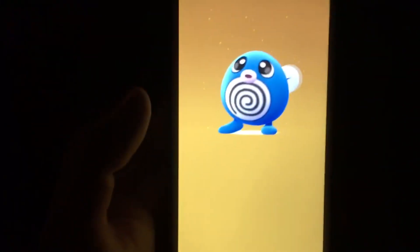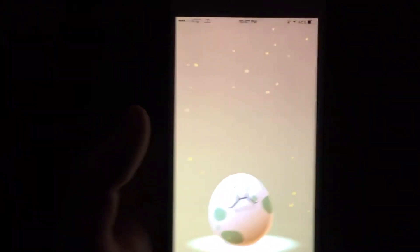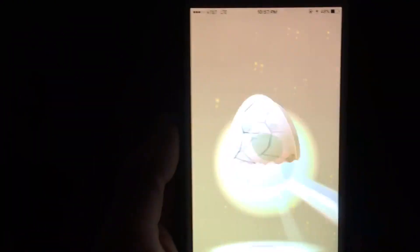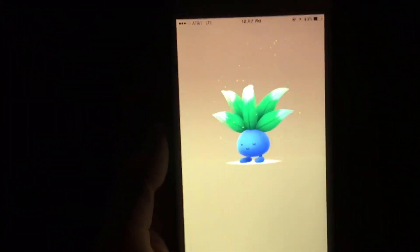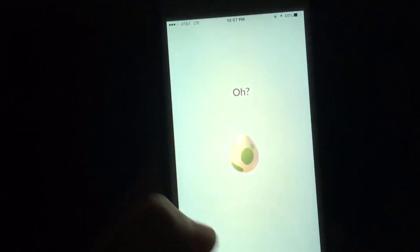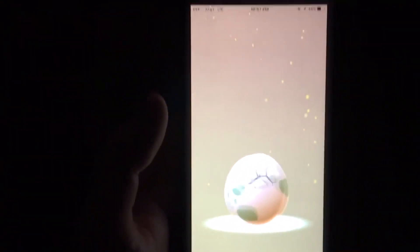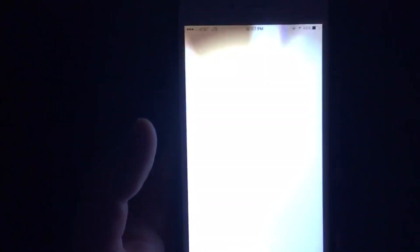I'll take that just for the candy. Come on, give me something good — I want to see something new that I don't have right now. An Oddish! I need the Oddish candies — come on, be high CP! 552 XL, that's really good. I'll evolve that tonight or tomorrow. I think this might be the last one.